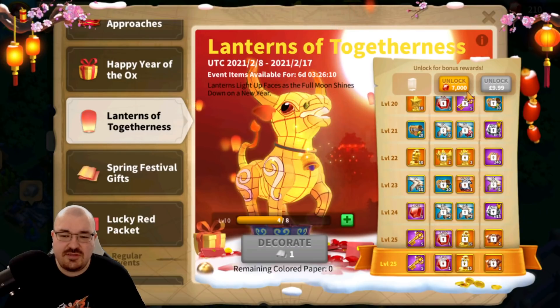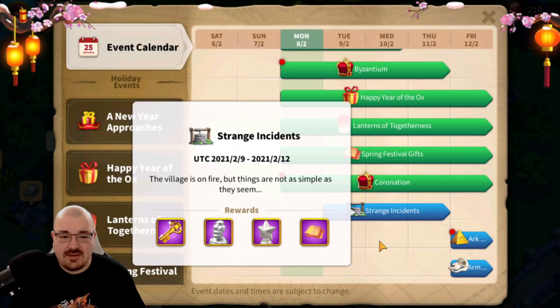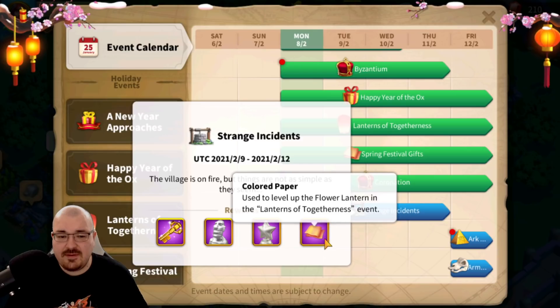Strange Incidents is going to be an event similar to the one we had in the past with the ghost, where you complete a couple of tasks and find various things on the map — like caves, a fountain, villagers or whatever — and you help them and complete the quest. Some quests during the ghost event involved researching and building, and because some players have max buildings or max tech like I do, those quests were getting automatically completed, which helped a lot. I'm not sure if this event will be similar, but if it is, that's going to be pretty nice.